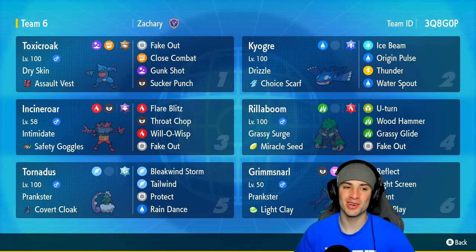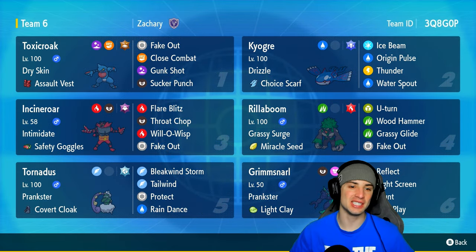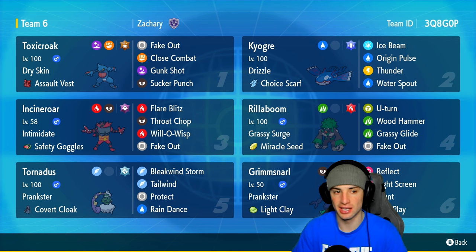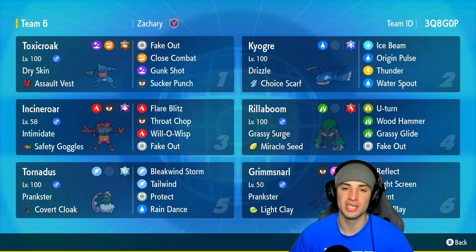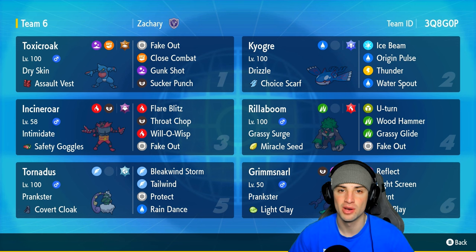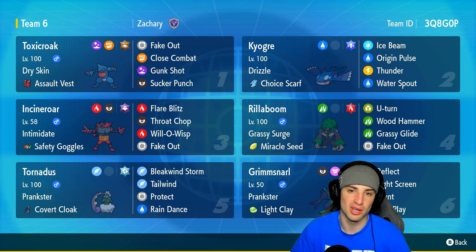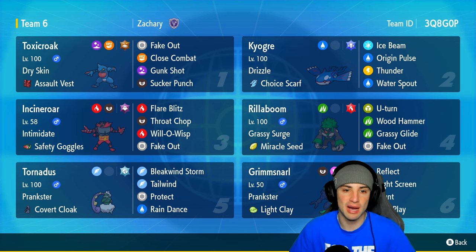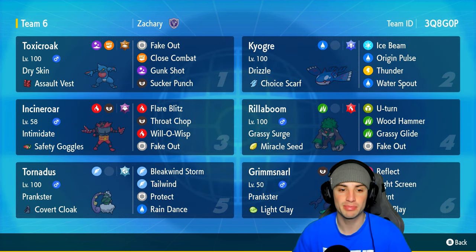What's going on YouTube, Jeans here. Welcome back to the channel. In today's video we're rocking out with a Toxicroak and Kyogre rain team for ranked Regulation G. I love Toxicroak's design and its poison and fighting typing. It follows the rain team with its Dry Skin ability and rocks the Assault Vest. It has Fake Out, Close Combat, Gunk Shot, and Sucker Punch for priority. I really like this moveset.